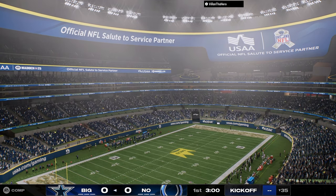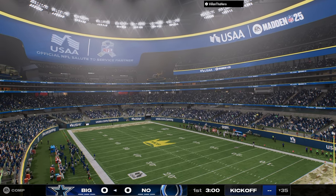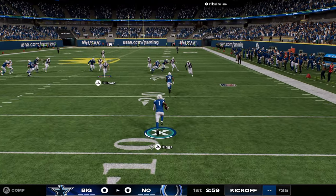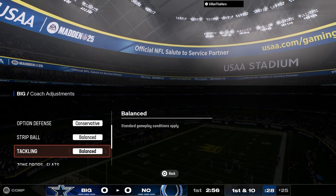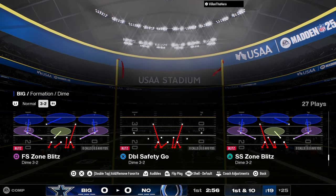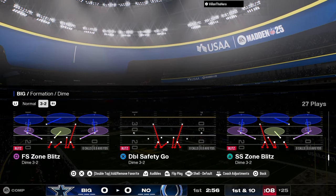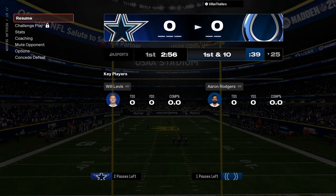All right guys, second game — see how we do here. Again, going to be in that cover six Willie. Hopefully you watched the first 60 seconds where we explained the general strategy. If you want the full updated stuff, everything is going to be revamped on the site today. In general, send four is really good in this game. Send five is okay, but send four is how you want to be playing. What makes dollar good is it has a bunch of good send fours, good alignment, defends a lot of coverages, and it's hard to run RPOs against.